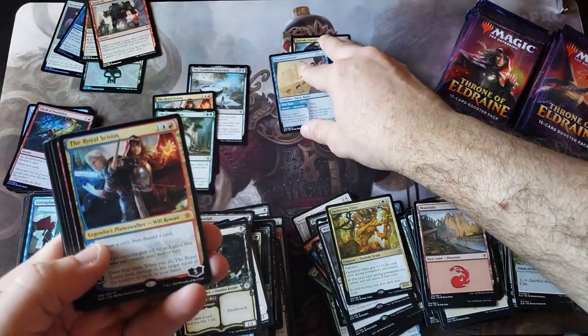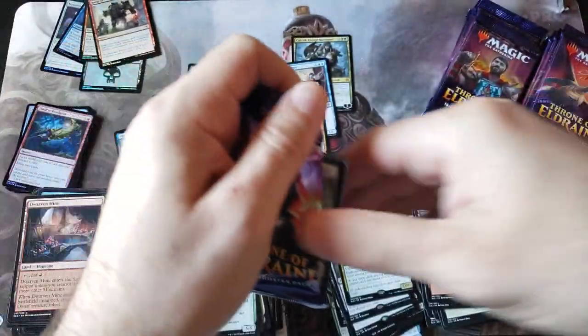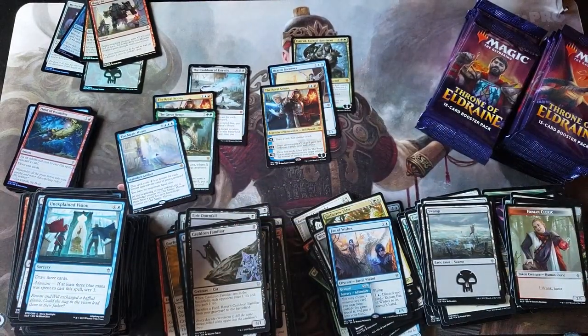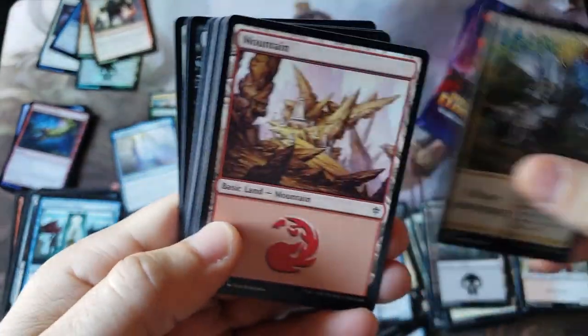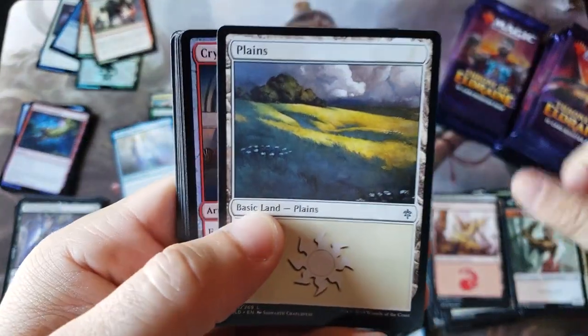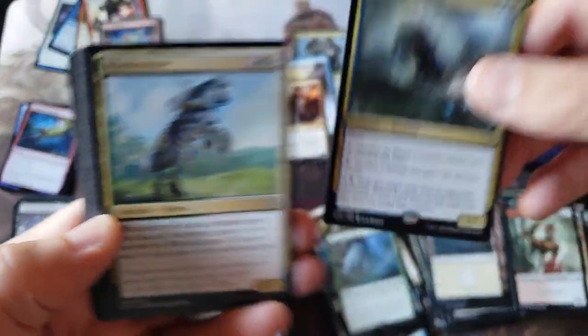Another Royal Scions?! Holy smokes! Two Royal Scions - you just double-tapped Royal Scions. Three mythics in the first chunk! This is another Fae of Wishes - wow! I know for the longest time I totally got Fae of Wishes and Brazen Borrower confused. Once upon a time there's just a lot of cards of value in this set - or is this just beginner's luck? I think it's beginner's luck.